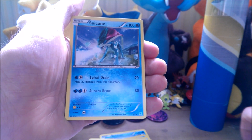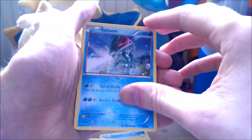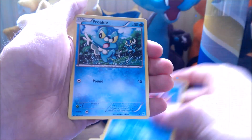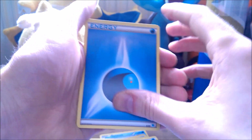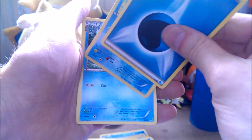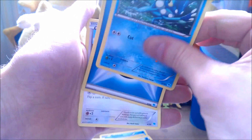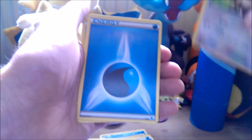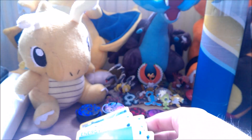Normal Suicune, Goldeen, non-holo normal, a Goldeen, a Seaking, another Froakie, Energy, Energy, Energy, Energy, Nuzzler, a Frogadier, another Energy, Eevee, Energy, Energy, Energy, Energy.